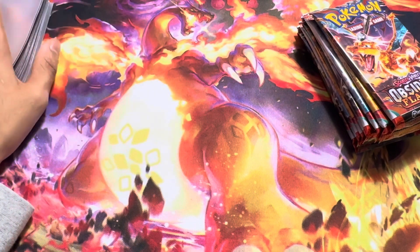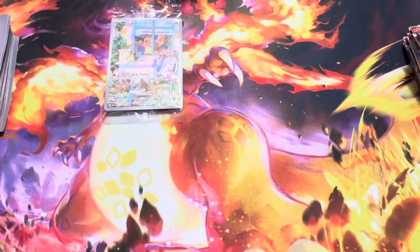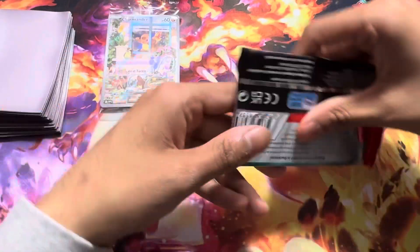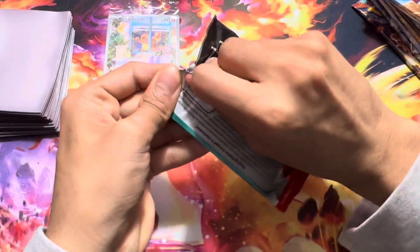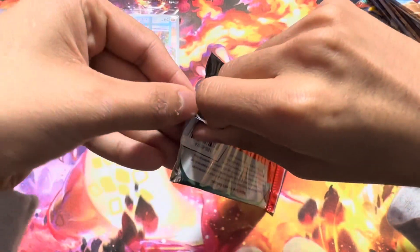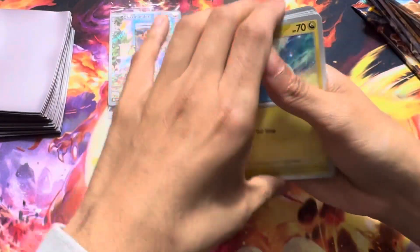So here we go, we're going to open. I'm going to put Charmander on the screen here. Let me just adjust the camera — Charmander's on the screen, we got the sleeves here, and then we got the 9 booster packs. Let's see if we can get the Charizard. I was at my local shop when I was buying these cards and I saw someone pull the gold Charizard, so that's something we're looking for.